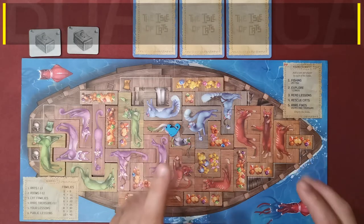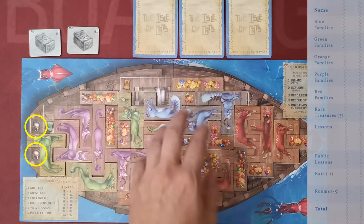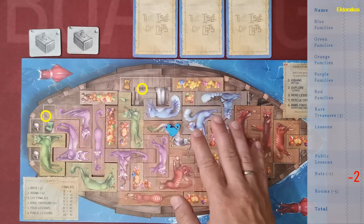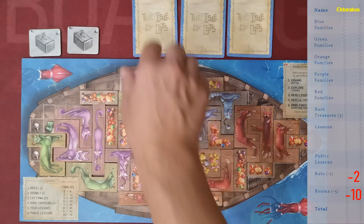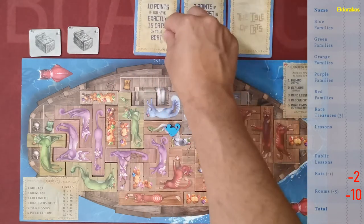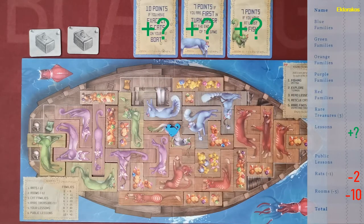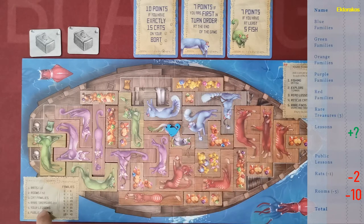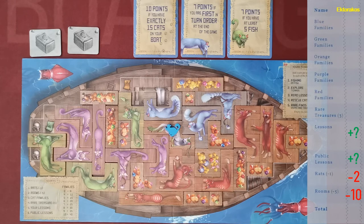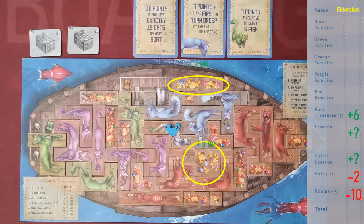When it comes to scoring, players lose one victory point for each rat icon still visible on their ship, and five victory points for each room that is not completely filled. Players then flip their lesson cards and score victory points if they satisfied the conditions described. Players also score victory points for public lessons in the middle of the table if they satisfied those conditions. Players score three victory points for each rare treasure tile on their ship.